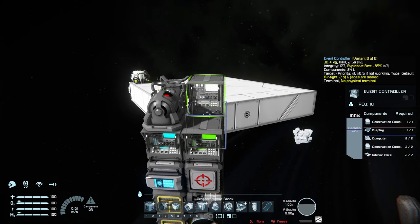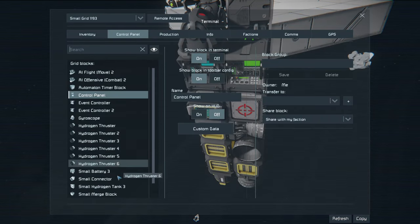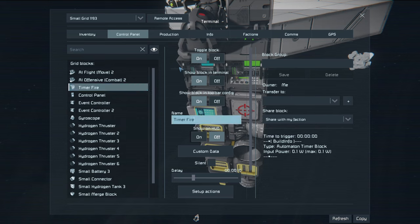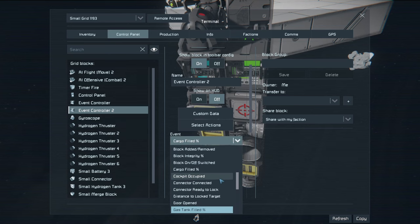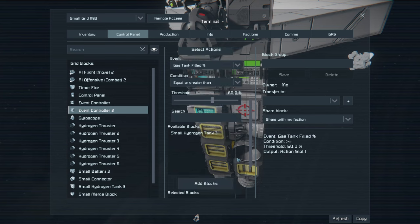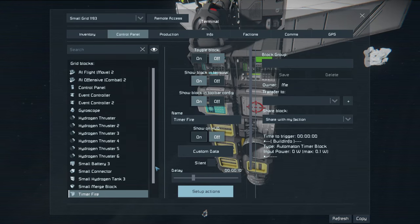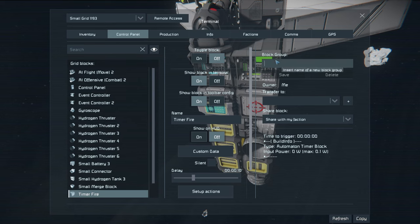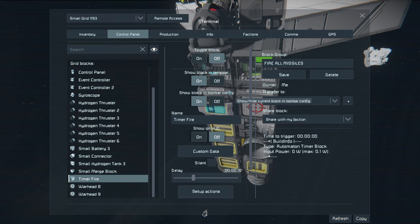Now I'm going to add another event controller and a timer — I'm going to call it timer fire, and for now it's going to be off so we don't accidentally fire it. This event controller looks at the hydrogen tank, and if it's filled to 60% it's going to turn the timer on so that you're ready to fire. As soon as you have enough fuel, the timer turns on and you can fire. The best thing is to put this timer — only this timer — in a group called 'fire all missiles.' Then you can just trigger this group and it fires every missile that's ready, because the timer is on. Those that aren't ready have the timer off and don't fire.